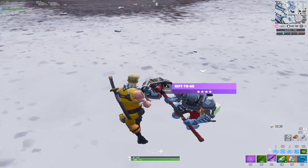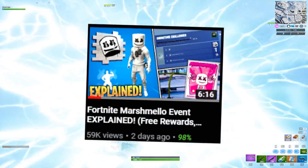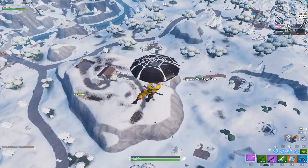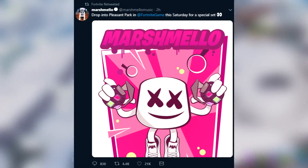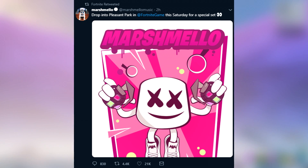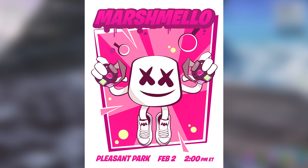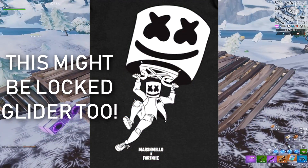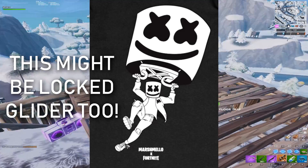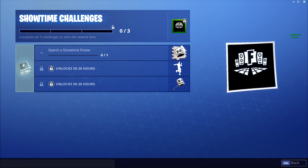The next topic is the Marshmello event. If you have no idea what's going on, go watch the video on screen — it'll clear it all up. Today, Marshmello confirmed it is coming on Saturday. He posted on his Twitter saying to glide into Pleasant Park on Saturday, February 2nd at 2 PM EST. The official Fortnite Twitter retweeted it, so it's confirmed — not clickbait at all.